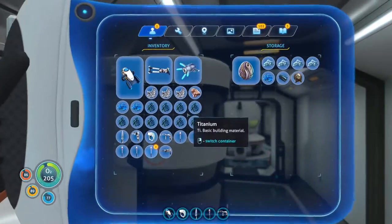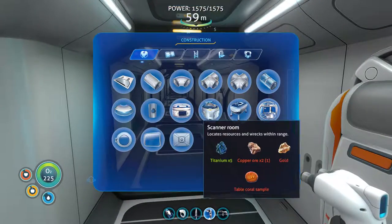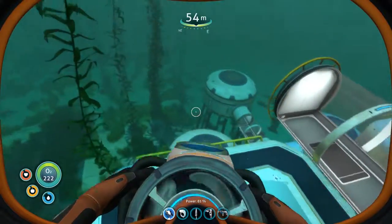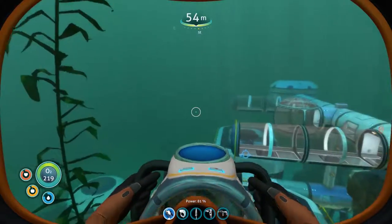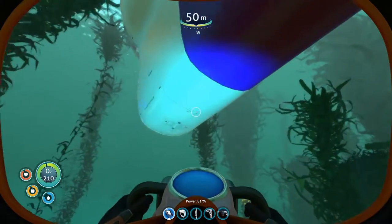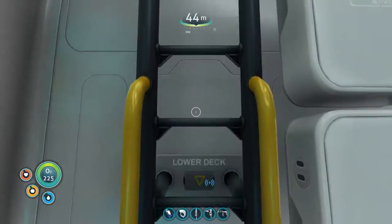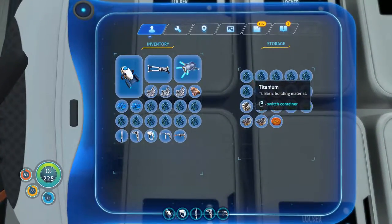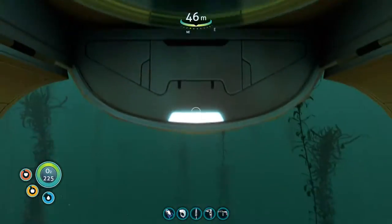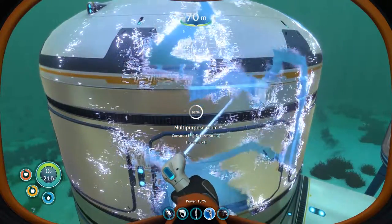Let's do some building. If I go grab my building machine — what does it take for these multi-purpose rooms? Six titanium. So before we weren't able to make a multi-purpose room all the way up to match with this guy, which was kind of weird. I want to make one giant multi-purpose room — that's basically what I'm trying to do right now. I want to put a bunch of fish tanks in them because that's cool. Either we ran into the limit of how many you can stack on top of each other, or it's a simulation limit. We'll find out — the best way to find out is to try.